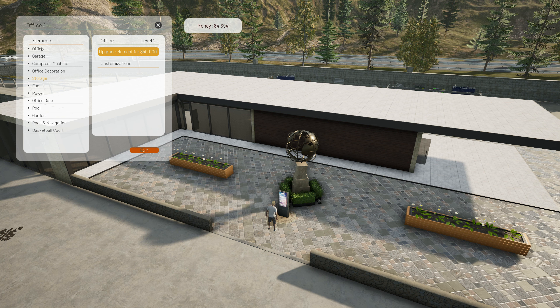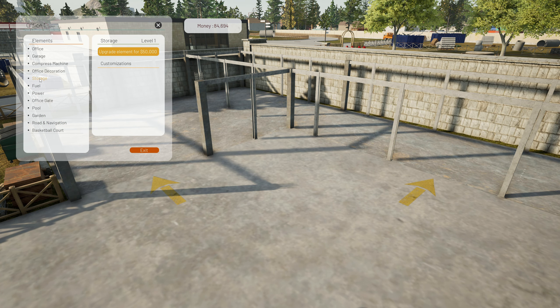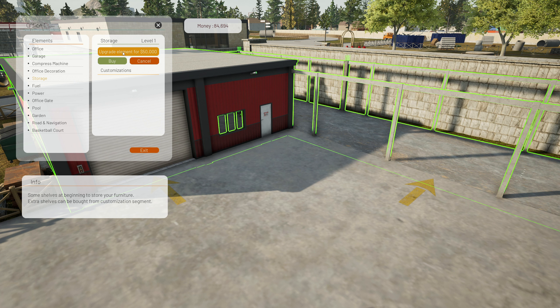If I go in here and click on office — upgrade element for 40. So it's got rooms up above. If we were playing multiplayer, you'd have a place on the top — that's pretty cool actually. It says do storage, but I don't really want to do storage. I would like to do the power.